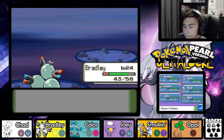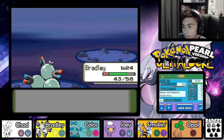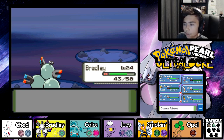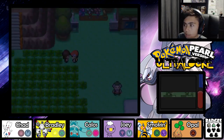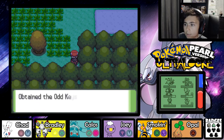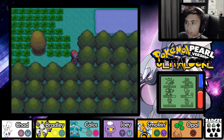A Croconaw, and a Charmander! I really want to send that in but let me see its stats. Huge Power doubles its Attack - nah, that thing can't go in battle. I've got to deal with it with Joey or Chad. I'll just deal with it with Chad - oh my god it outsped! Let's get these berries. Don't say a word, just take it - oh, the Keystone! Decent.